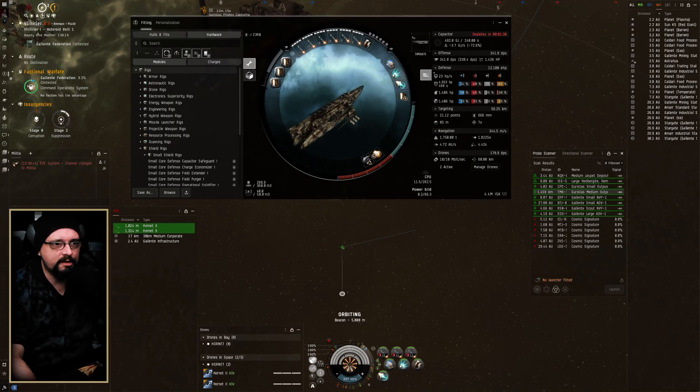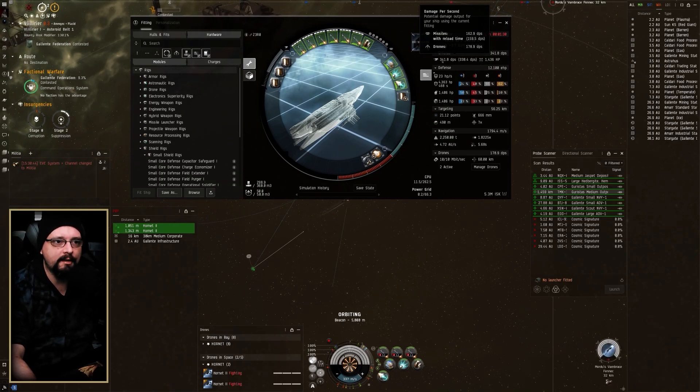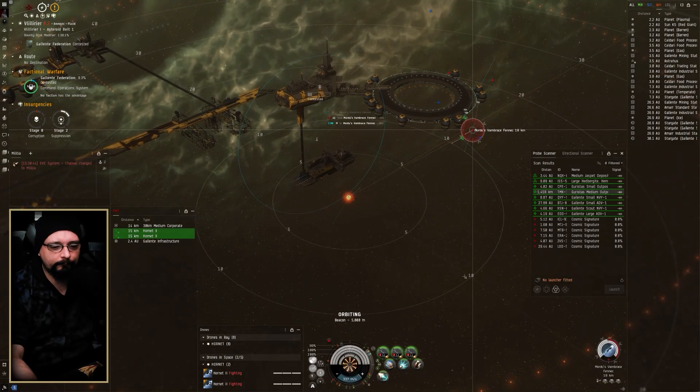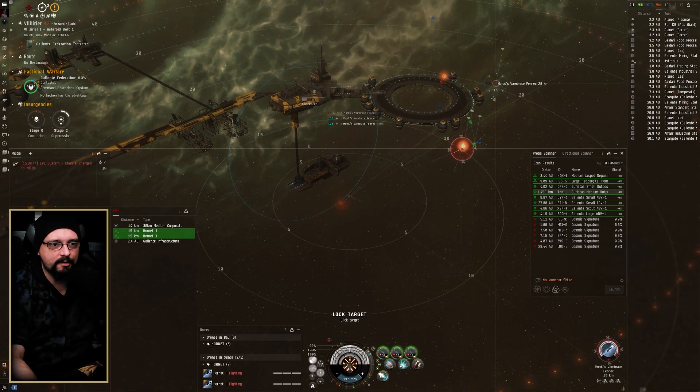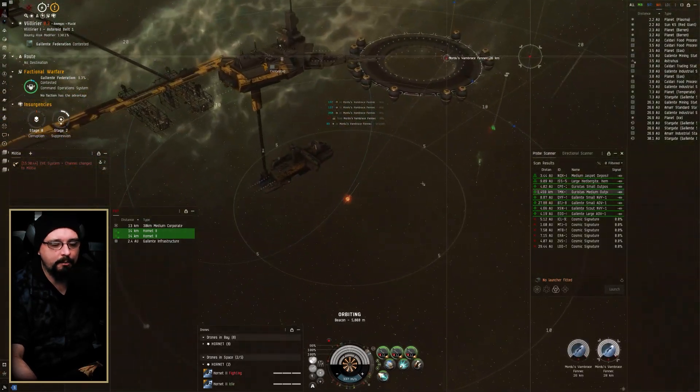All your damage is going to be coming from your drones and missiles — about 341.8 DPS total, and 178 of that is coming from the drones themselves. So it's kind of almost an even split between our weapons and the drones.